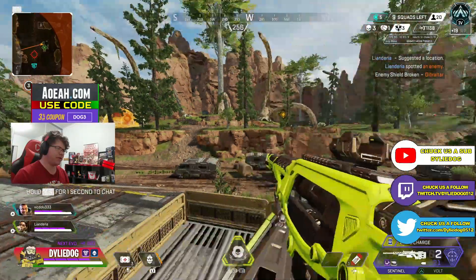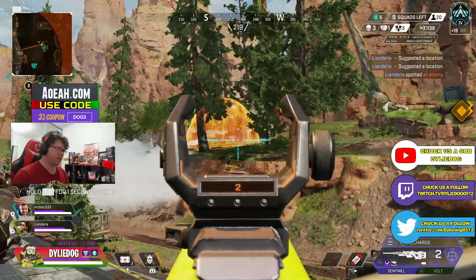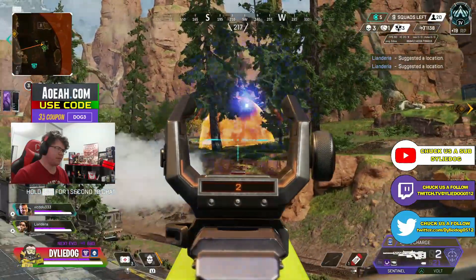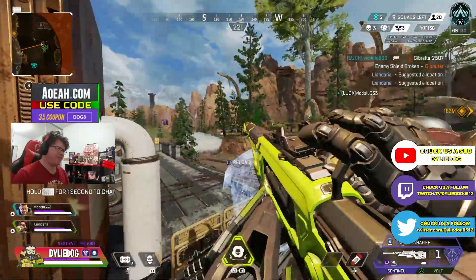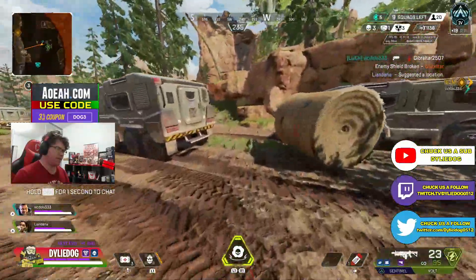Let's get back into the video. First off, if you don't know, purchasing an heirloom in an Apex collection event will cost you 16,800 Apex coins. This is because all event packs cost 700 Apex coins, and times that by the 24 items you need to unlock, this equates to 16,800.